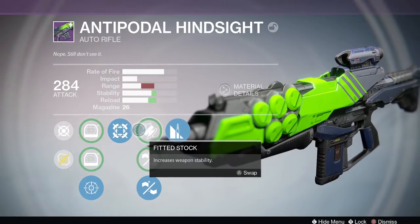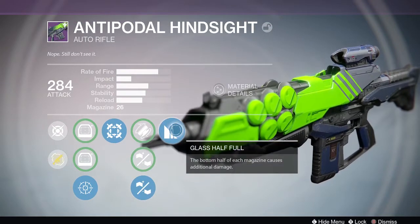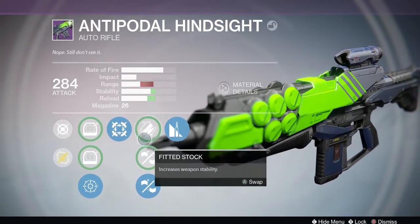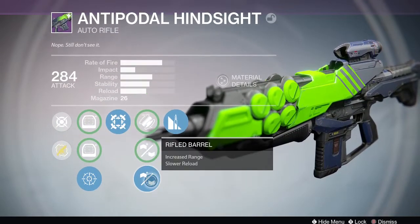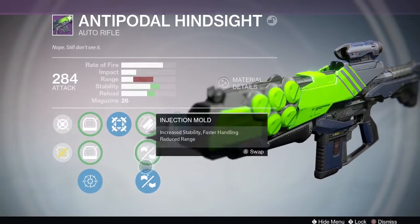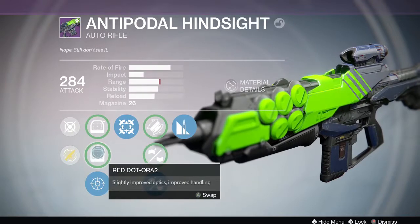The talents on mine are Hip Fire, Fitted Stock, Injection Mold, Rifled Barrel, and Glass Half Full. Glass Half Full is a really cool perk. I know it has stability perks and it is an auto rifle, so you'd think I'd want stability — but I maxed out the range. I didn't miss the stability perks. I didn't really change anything while playing it in the daily missions; I changed the sight a couple of times but settled on the rifle scope fairly quickly.